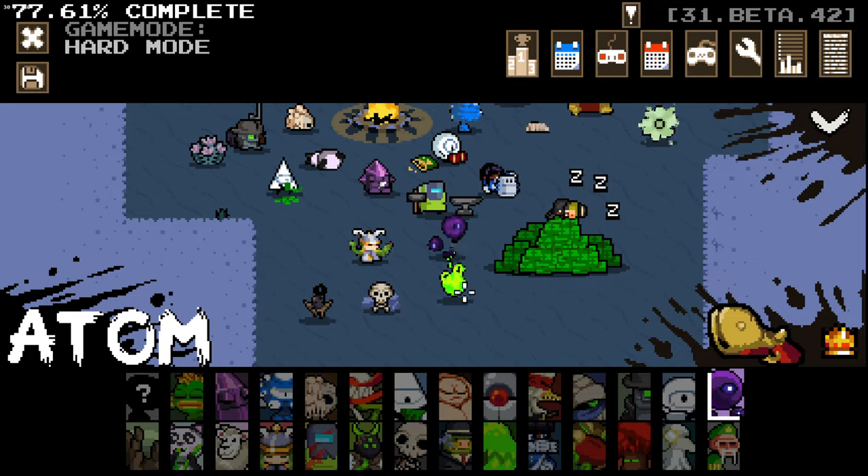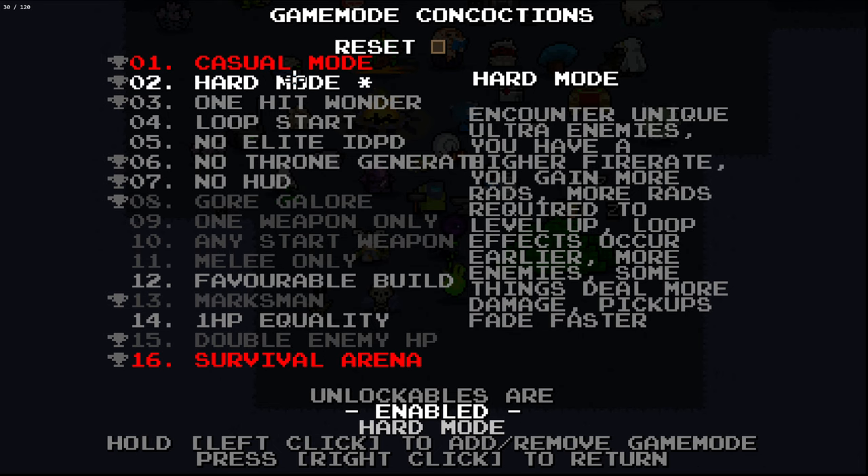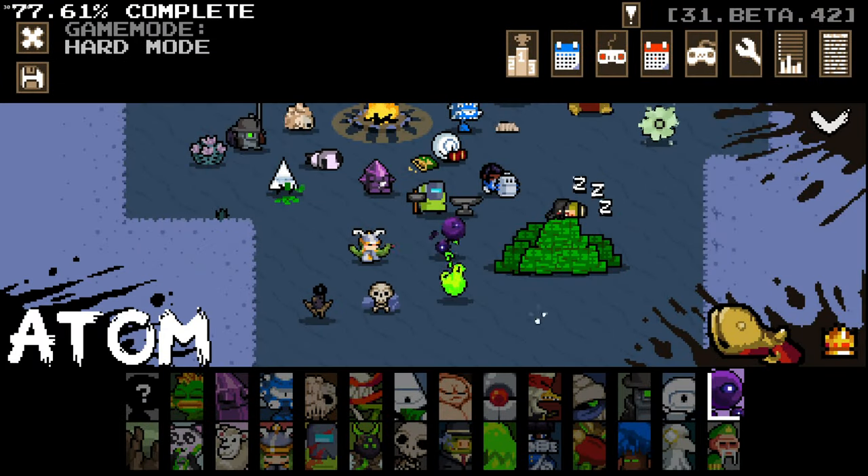Hello everybody and welcome back to some more Nuclear Throne Ultra. Today we're jumping in with the hard mode game mode enabled. Apparently this is pretty interesting — we've got unique encounters with ultra enemies, higher fire rate, gain more rads but more rads to level up, loop effects occur earlier on, more enemies, some things deal more damage, and pickups fade faster. So all sorts of stuff going on with this.